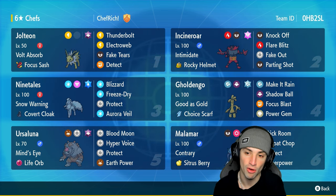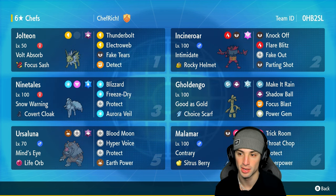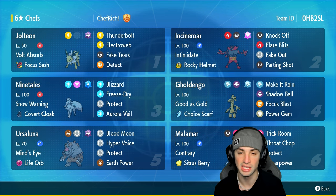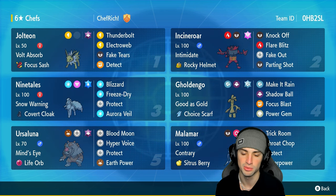Our final four Pokemon on today's team features three meta Pokemon and one off-meta Pokemon: Incineroar, Ninetales, and Ursaluna for your meta squad, and Malamar for your off-meta Pokemon. Incineroar doing Incineroar things — Fake Out, Knock Off, Parting Shot. Ninetales is there for weather control and Aurora Veil. Ursaluna is a big-time special attacker with a Life Orb, and Malamar with Contrary is a fun Trick Room Pokemon.